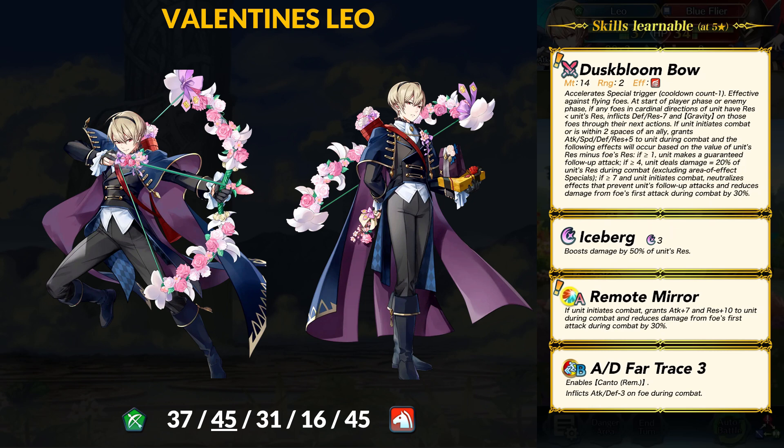Next up on the banner is Valentine's Leo, who is now a green bow cavalier. The bow cavalier situation continues to be odd because after all these years there are still zero red or blue bow cavaliers — when they introduced colored bows and daggers, it was clearly to fill out banner colors. Regardless, this Leo will stand out green or not. For stats he has 37 HP, 45 attack, 31 speed, 16 defense, and 45 res. He has an attack super boon and no bow cav has gone past 40 base attack. 45 res is actually insane for this class type — the highest base res for any bow cav was only 30, so Leo becomes a very unique unit. As a trade-off, he has the lowest base defense in the class and 37 HP isn't super high either.